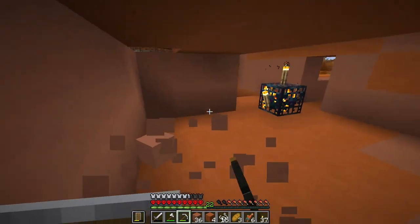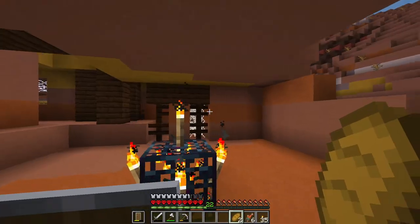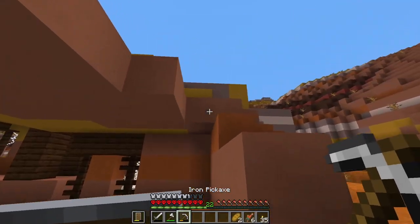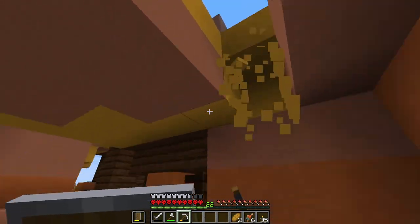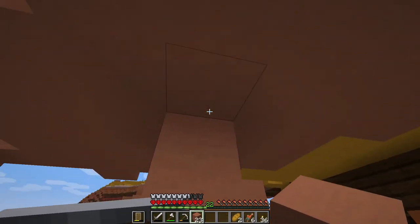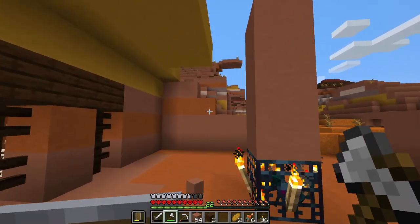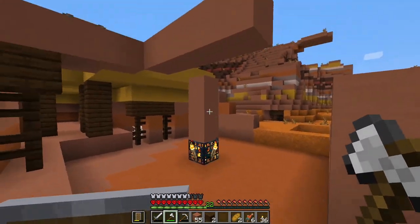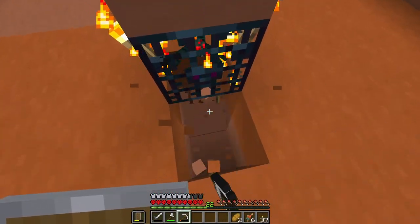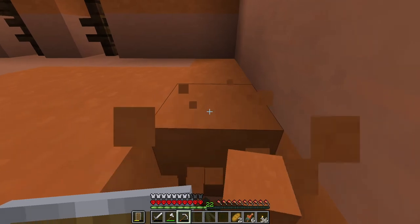Maybe I should have grabbed that iron from the blacksmith to make an extra pickaxe, but oh well. The area has been cleared — time to sleep. Now I need to raise the roof one more because we need three spaces between the spawner and the roof: one, two, and then remove this layer. I know this looks extremely ugly right now but I'll make it nicer. Next I need to go down two blocks and clear this entire area out — I'll definitely need a new pickaxe for that.